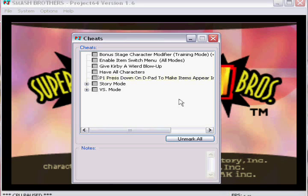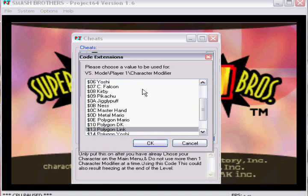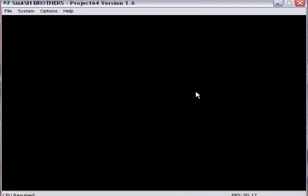Project 64 already has these GameShark Cheats built in here. So you click on Versus Mode, and then you click on Character Selection. You've got Polygon Characters, you've got all the playable characters, and I just clicked on Metal Mario, because that's what most people want to know how to get.